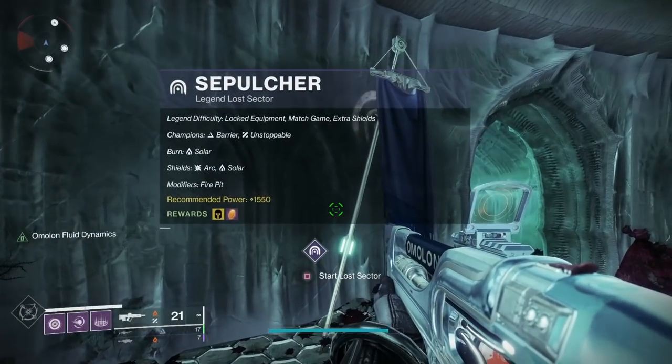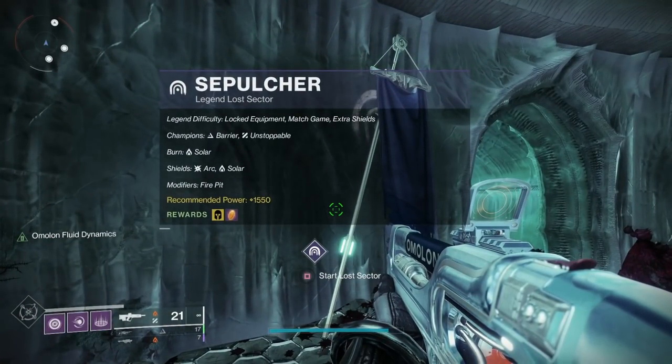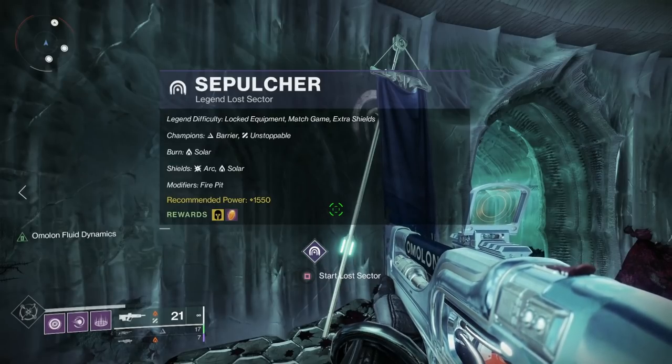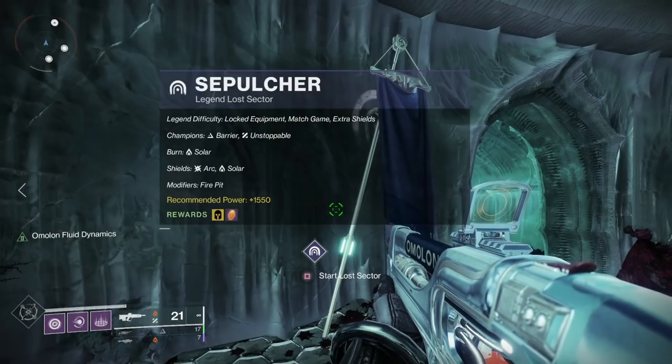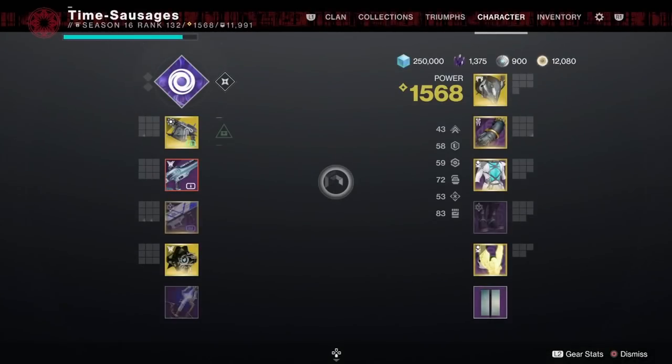Let's have a look at the Lost Sector itself. We've got Barrier Champions, Unstoppable, a Solar burn, Arc shields, Solar shields, and Fire Pit as well.